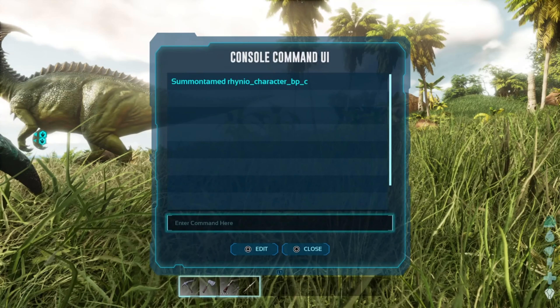So if you did a GFI command — like GFI metal, if you wanted 100, you do 100, then space 0, then space 0. And yeah, it brought in 100 metal. If you go back and hit the pad again, now I have two things up here: a GFI and a Summon Tame. It saves whatever command you put in.